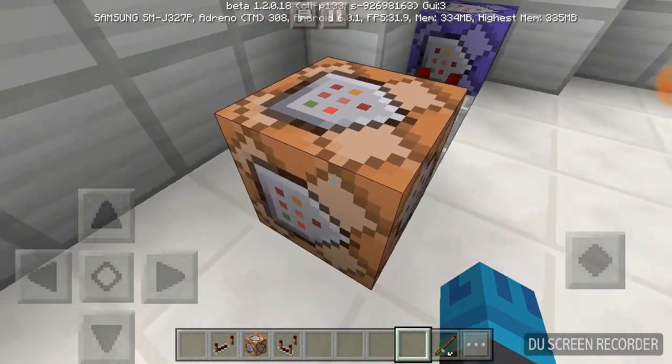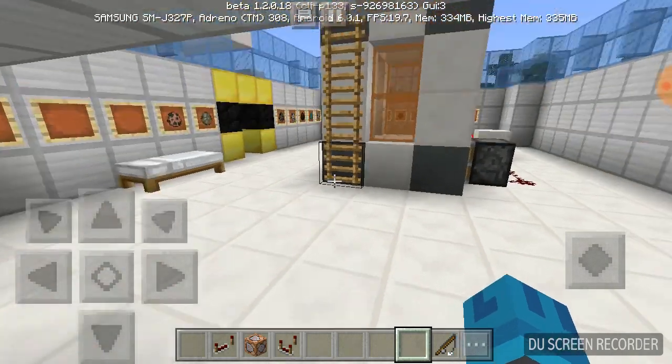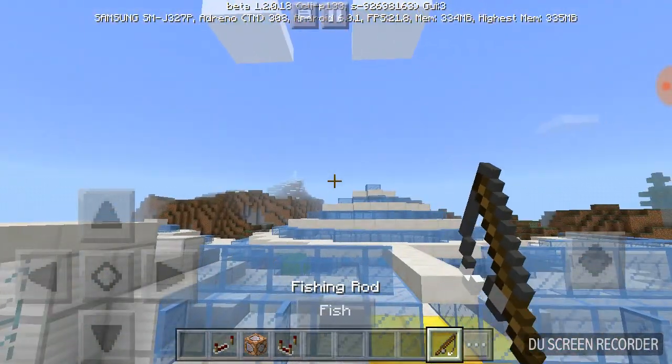And then you'd have this command block right here — you can pause it right around now. It's pretty much telling us to teleport the player to the end of the fishing hook, or rather the hook of the fishing rod. And yeah, that's pretty much how this command works.